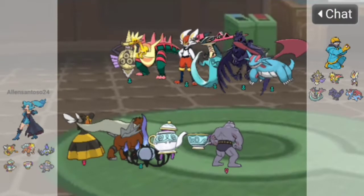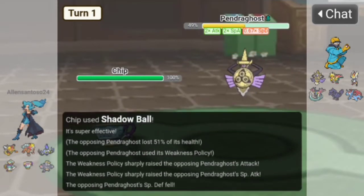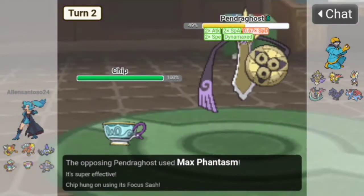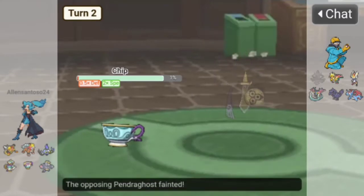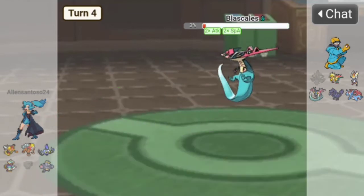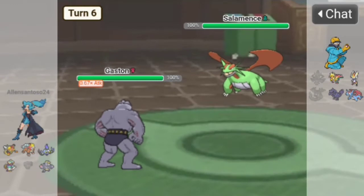Fourth battle — a Gen 8 Trick Room team. Let's start with Chip. Most of their team are physical attackers so Shadow Ball right away — 51% activates Weakness Policy! They use Autotomize, Shadow Ball again. They get lower Special Defense anyway, they Dynamax. We have the Focus Sash — Weak Armor activates and we take out that Dracozolt. They Endure — still Weakness Policy team. Silver Wind, okay — let's go to Gaston and Bullet Punch. They go to Salamance.